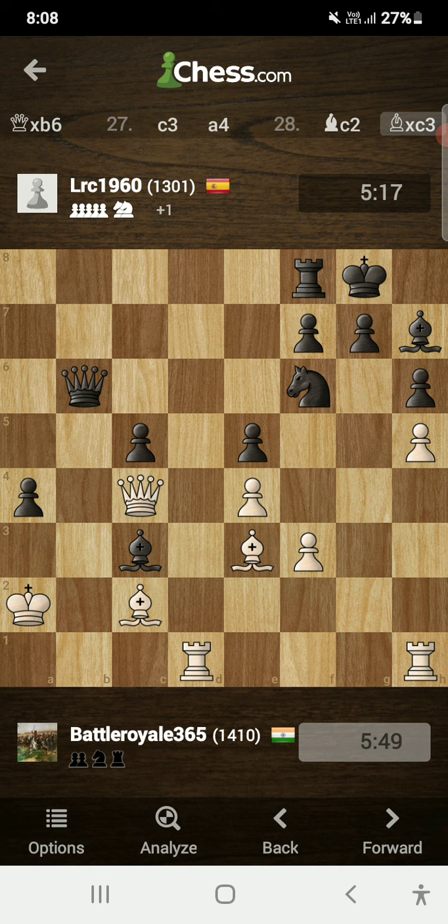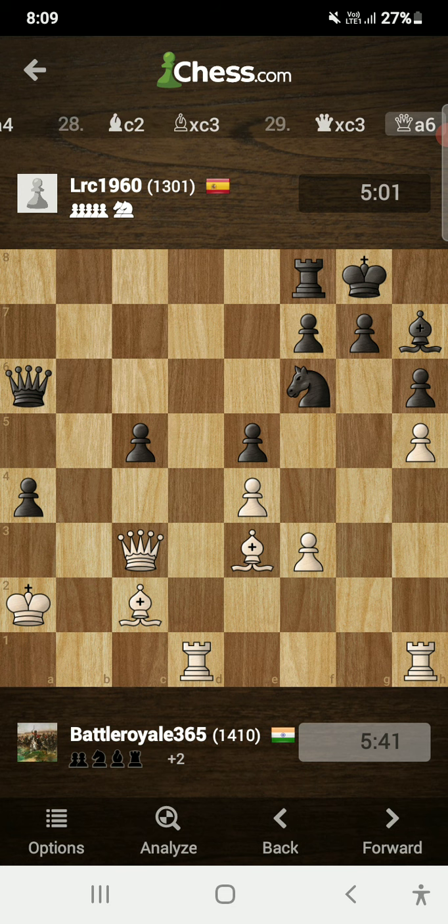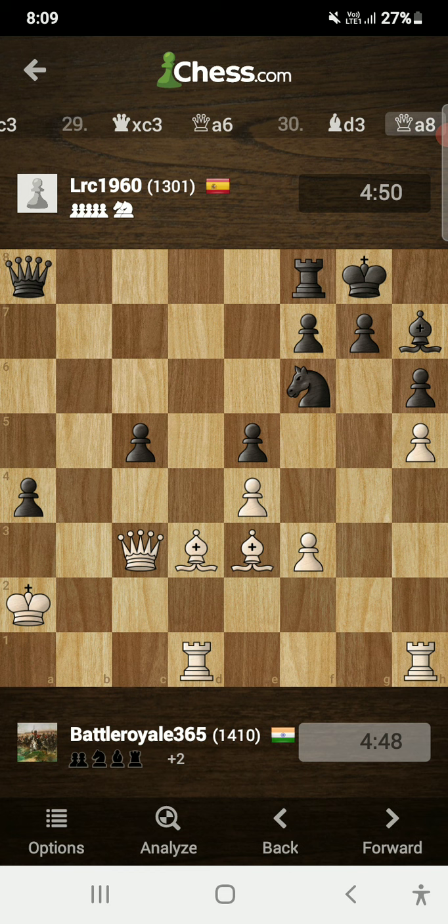After bishop takes on c3, I played queen takes on c3. Opponent was also down a rook in this position, so he needed to preserve his bishop — he needed some pieces to fight. But after bishop takes on c3, the immediate threat was queen to b2 checkmate, so I just grabbed the bishop with queen takes on c3. Opponent plays queen to a6 and I played bishop to d3, kicking away the queen, and the queen slid over to a8.